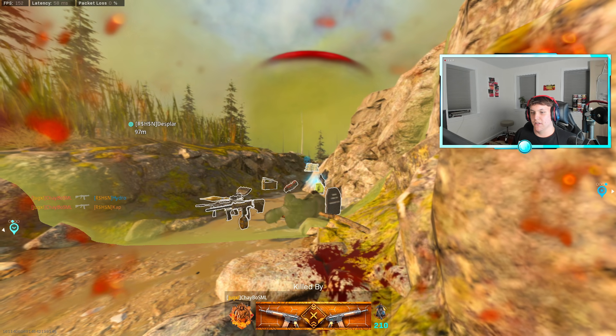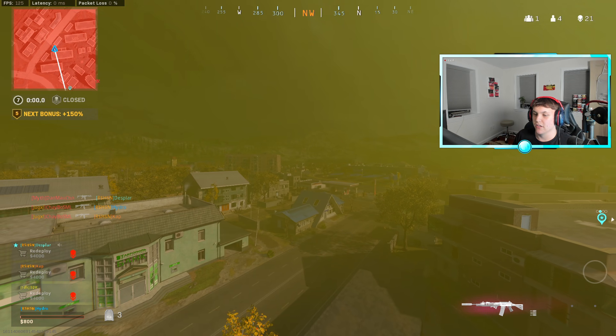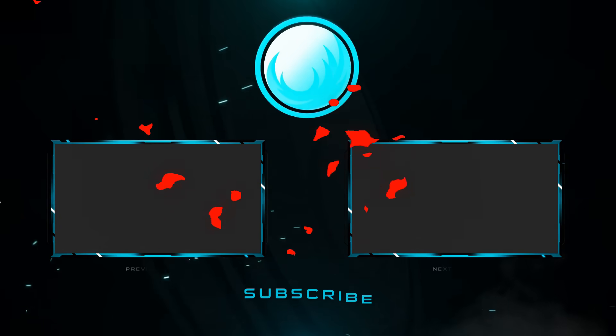The round ends. The squad says GGs and checks the kill count — noting the enemy squad had six players with only one kill among them, finishing at nine kills total.